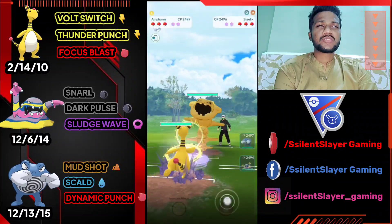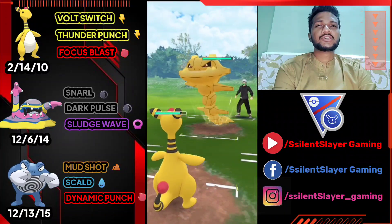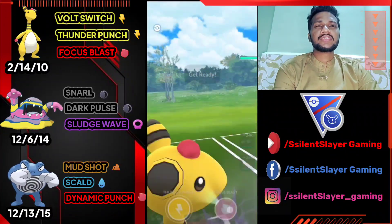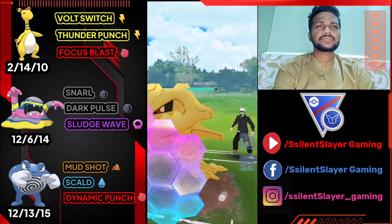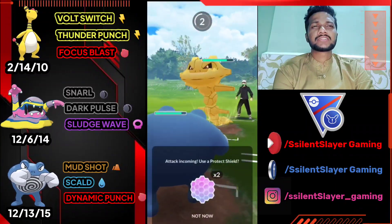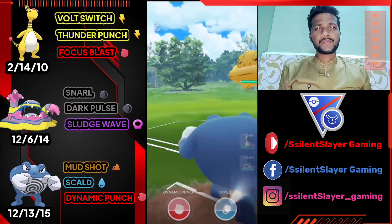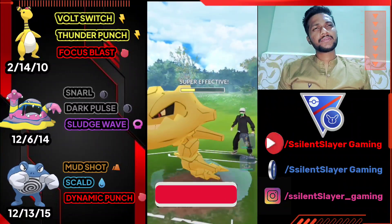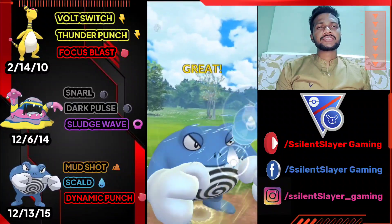Moving on to the next one — Ampharos versus Steelix. Let's use Focus Blast because Thunder Punch doesn't do much to Steelix. We got a Psychic — makes my defense fall. Let's use Focus Blast and switch to Poliwrath if they use shield. We have Scald and Dynamic Punch, both super effective against Steelix. Scald is great because it can lower attack. Let's use Scald — we knocked out Steelix. Yep, we got the advantage.